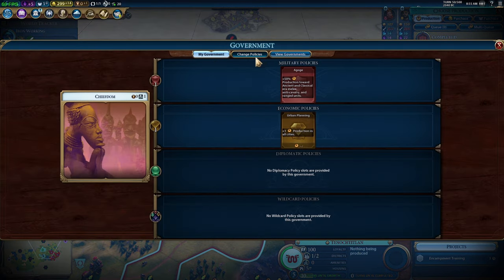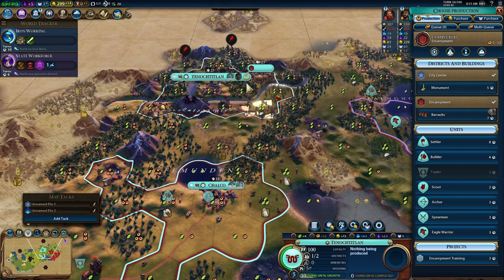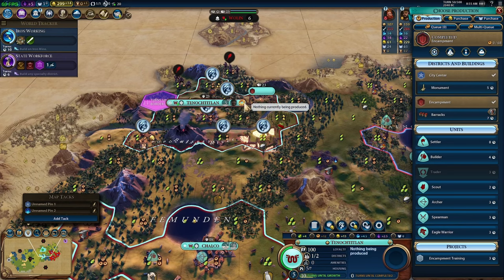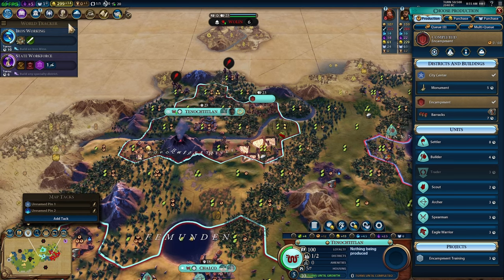We do want a settler and we just unlocked the Colonization policy card, which I'd highly suggest slotting in if you're going to be building settlers. However, we're going to wait a little bit until Magnus is actually established, and then we'll chop settlers once he has the next promotion — which he'll be getting once we reach State Workforce in six turns. Since we'll be able to switch policy cards then anyway, let's just not worry about it.